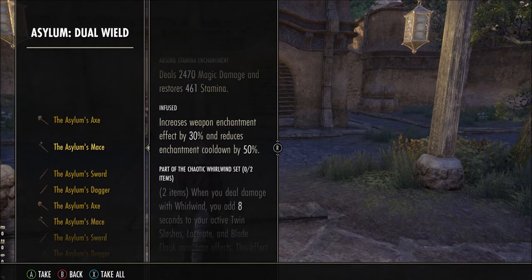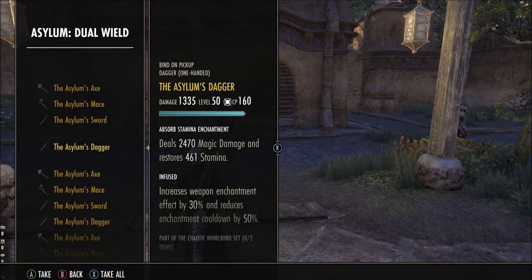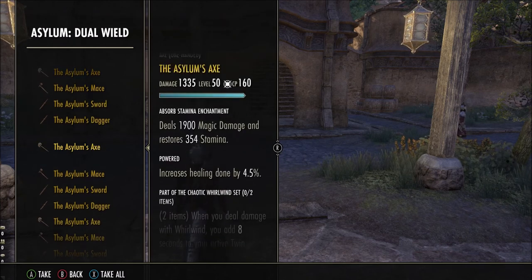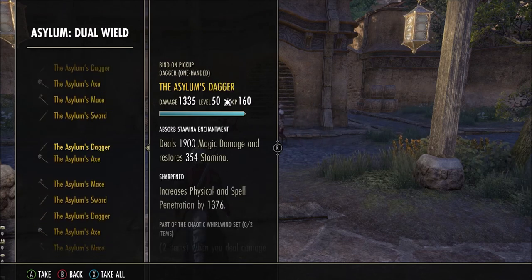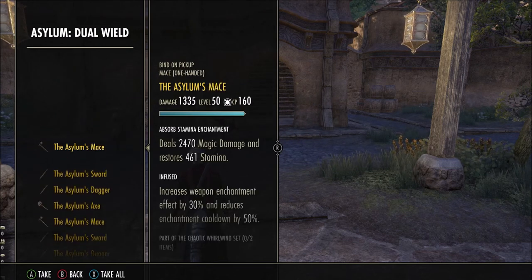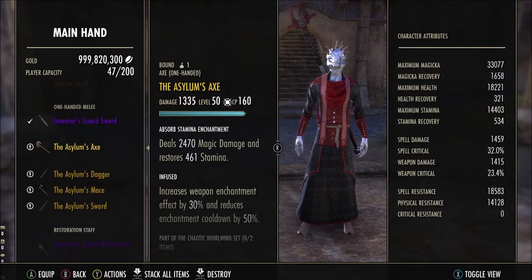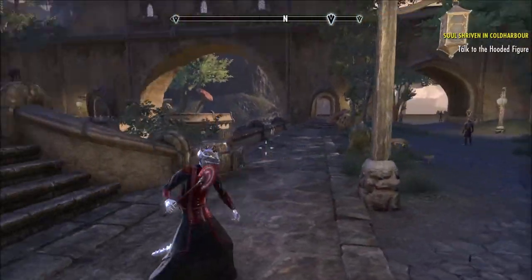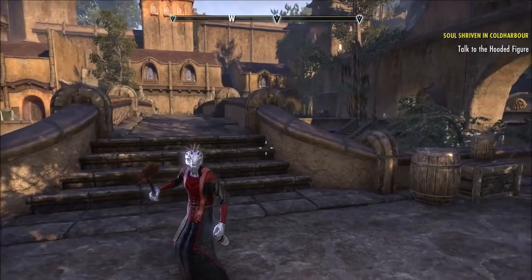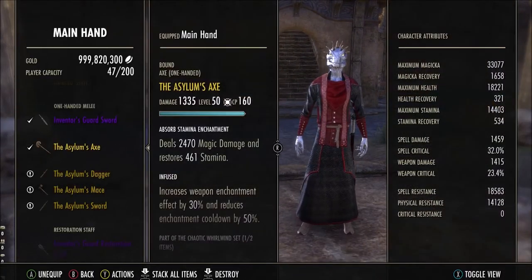These are the dual wield Asylum weapons. For the single-handed ones you get a different effect, so if you want to rock a sword and board you have to get a different sword, not the dual wield sword. They all have exactly the same effect and you need two to complete the set. I'll be making a video on how to complete this trial — I'm currently getting my trial guild onto the PTS to work out how to beat all the bosses. So this is the one-handed axe for the dual wield line — it just looks like a giant lollipop, not a fan.